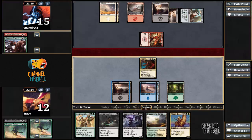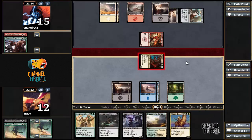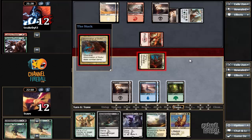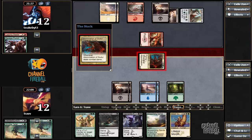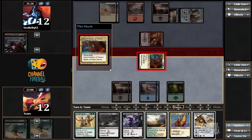We could play Necropolis Fiend this turn if we wanted, which is probably a safe bet. I like pitching the banner, but what's better — the banner or Incremental Growth? Incremental Growth is not that exciting right now, but it could be like a pump kill out of nowhere for the win. And I'm not certain how I feel about the banner either.